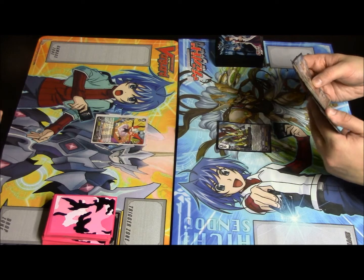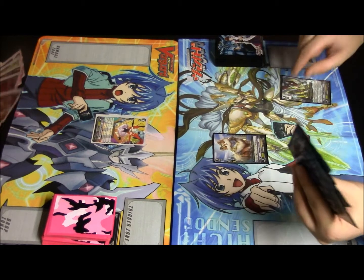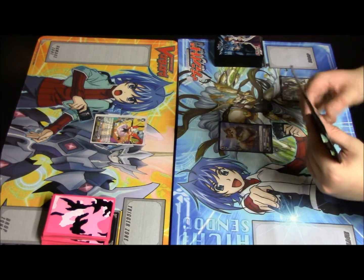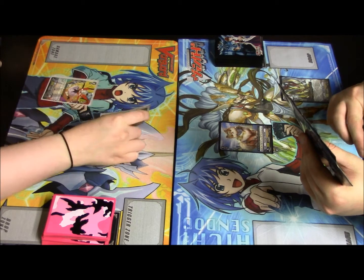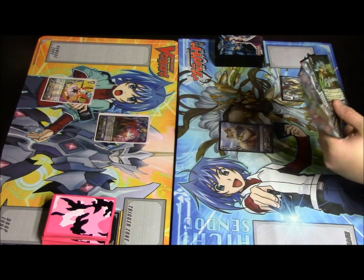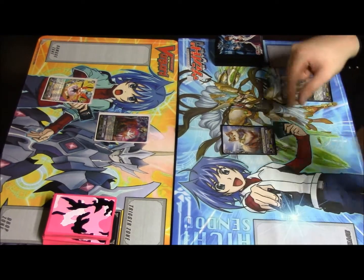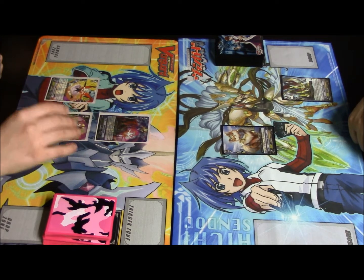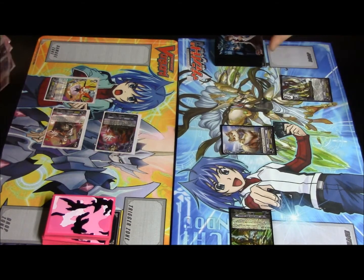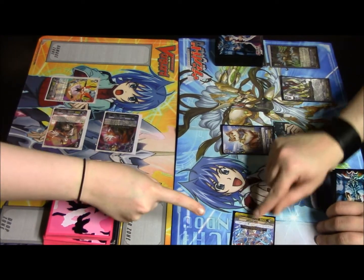Alright, I'll go first. Draw. Let's ride the Vanguard. Put Wingull Liberator over there and pass turn. Draw. We'll ride — in my perfect guard. Hey, it's a grade 1, right? Yeah, it's awkward but it works. We're going to call, not use the ability. No guard. Draw trigger check — critical off the bat. All going to Vanguard. He'll trigger and recover one point of damage.